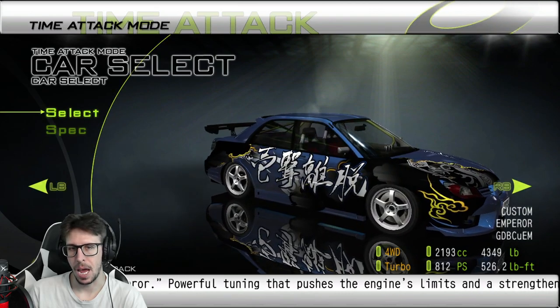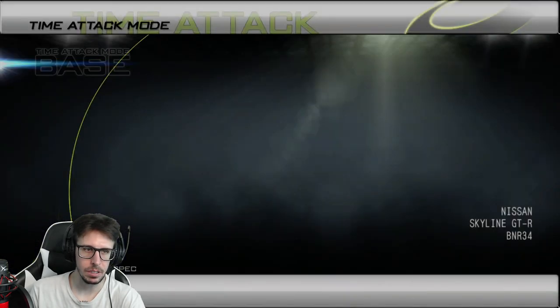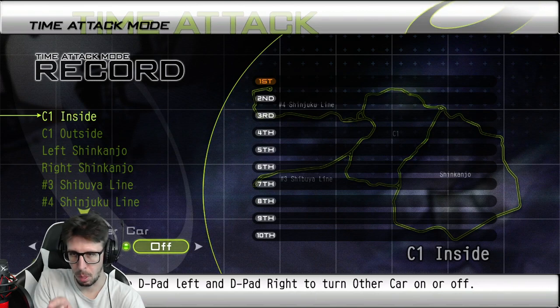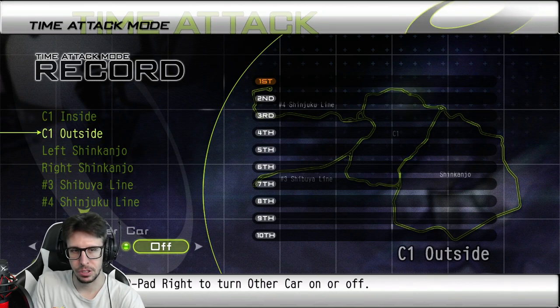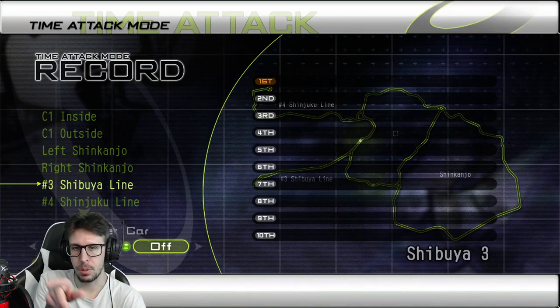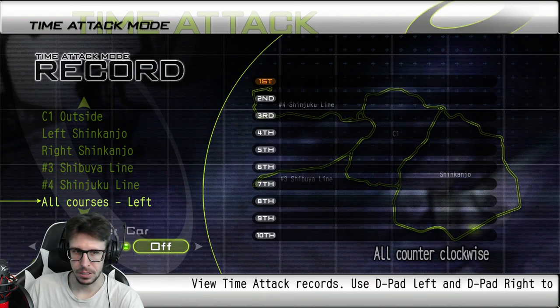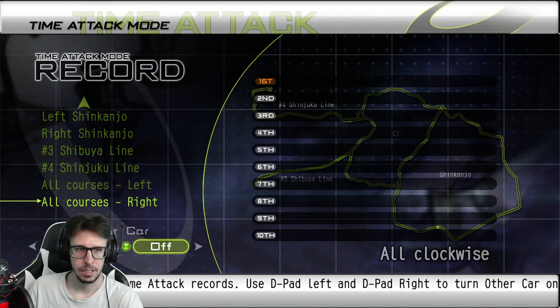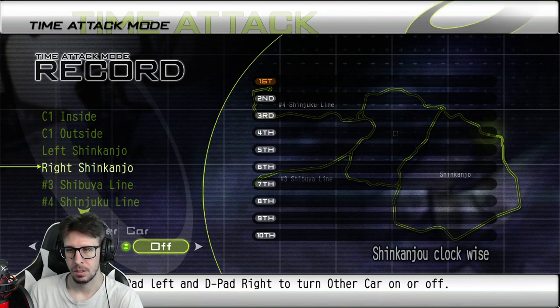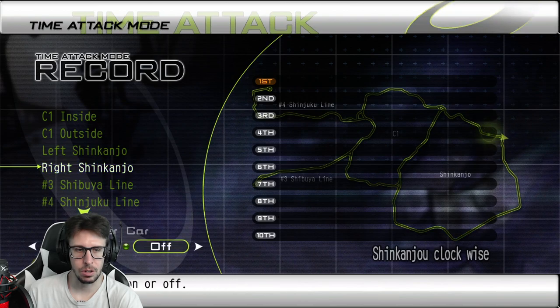I also have the Emperor car and the question mark car. We're going to go ahead and do some laps. They have different courses here — it shows you C1 inside, C1 outside, left counterclockwise, clockwise, down to Shibuya, Shinjuku, all courses left and right. I think we're going to go right Shinjuku.